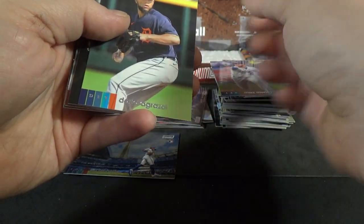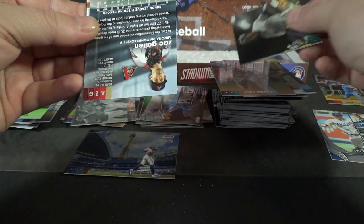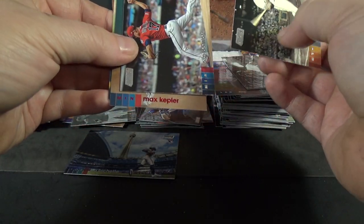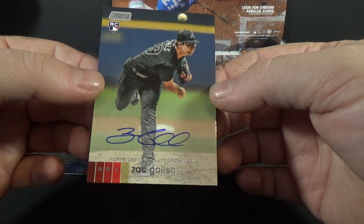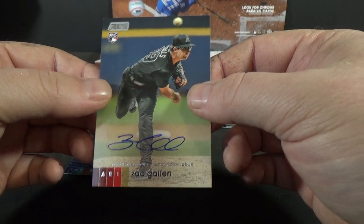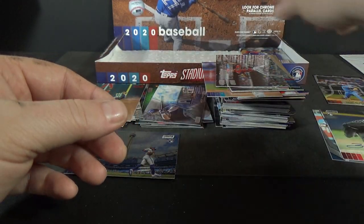Two packs left. Max Muncy, Dario Agrazal rookie, Shed Long. We've got our other autograph here. Willie Mays, Jose Iglesias, Max Kepler red foil, and Zach Gallen rookie autograph. So Max Kepler red foil and a nice Zach Gallen rookie autograph — I think his stuff's been doing pretty well, so that's actually not a bad pull. I've got two vertical autographs, which is weird — I'm so used to getting horizontal ones. I think that Gallen's a pretty good one.